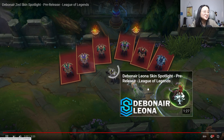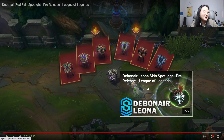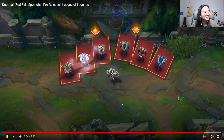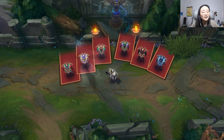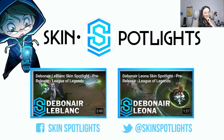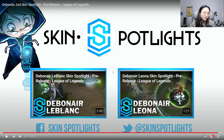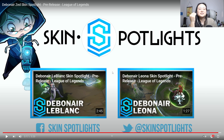Out of all the chromas I think I like the red and black one the most. Debonair Zed — this is a legendary, it does have a legendary flair to it. I liked all the jokes, the dance was funny. The colors especially during the ultimate — there was a lot going on, a lot of details put in. I'm sure if I kept looking at the effects I'd spot even more special details here and there.